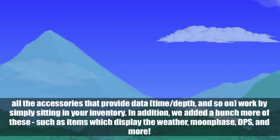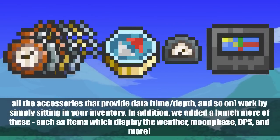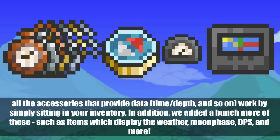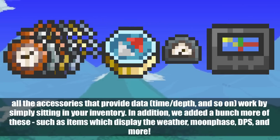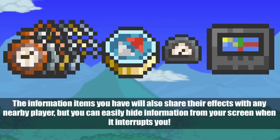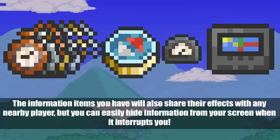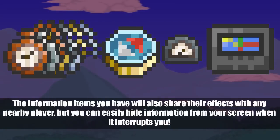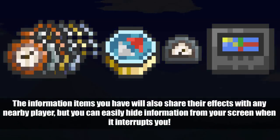All accessories that provide data — such as time, depth, and so on — now work by simply sitting in your inventory. More of these have been added, including items which display the weather, moon phase, damage per second, and more. The information items you have will also share their effects with any nearby player, but you can easily hide that information from your screen when it's not needed.